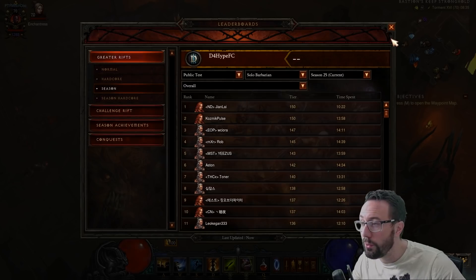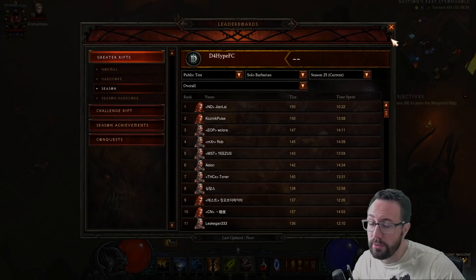Obviously to get to 150 solo you're going to need generally speaking between 2k and 3k Paragon, some augments and some really nice gear. But even if you're a solo casual player like myself, it's interesting to look through, because a solo 150 clear is generally a pretty good indicator of an exceptionally strong build. We're going to go through all the classes individually — if you're just interested in Monk, Demon Hunter, Wizard, whatever, just go to the timestamp.